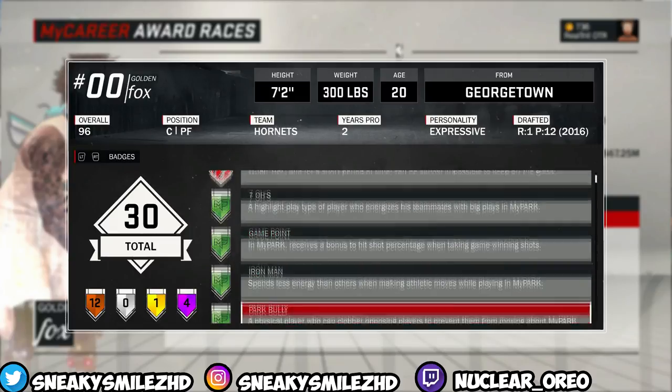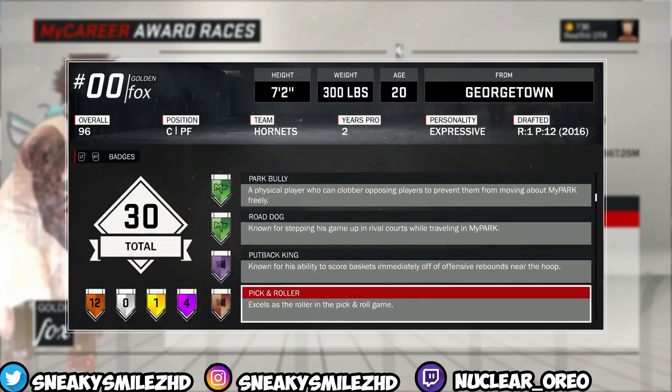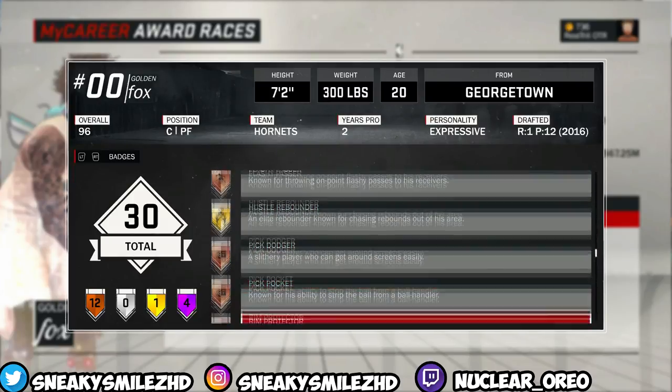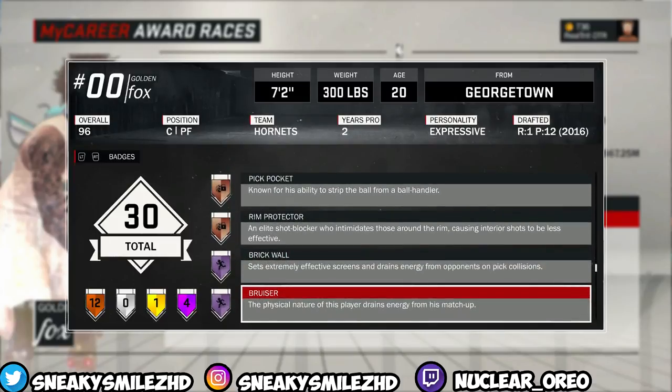These are all the badges I got. You just need Putback King, Hustle, and Rebounder, and then Brick Wall and Bruiser on Hall of Fame, and you'll be good.